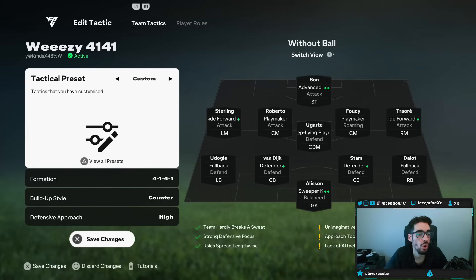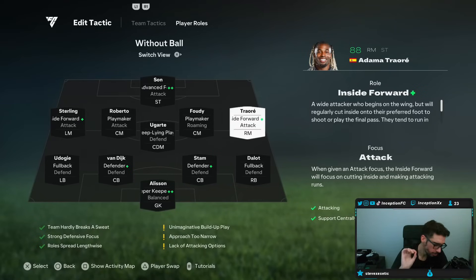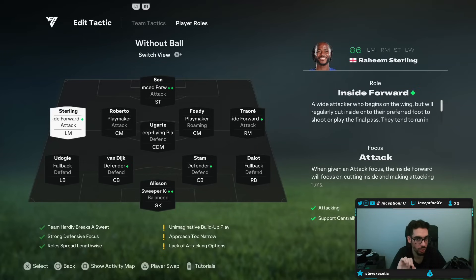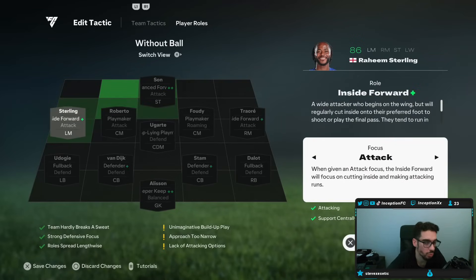This is one of my favorite formations I have tried so far this year, because all of the things he did in the middle of the pitch are very, very nice to work with. Always make sure you look into the description of each specific role the player is doing, because it's all incredibly noticeable in game. You'll notice all of these attacking plays — with the left mid and right mid, inside forward is a wide attacker who begins on the wing but will regularly cut inside onto their preferred foot to shoot or play the final pass.